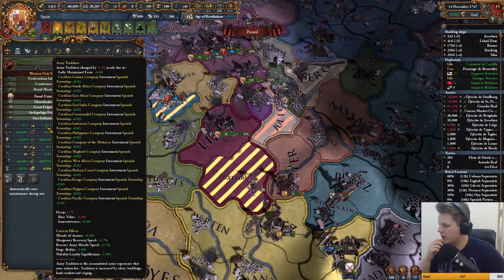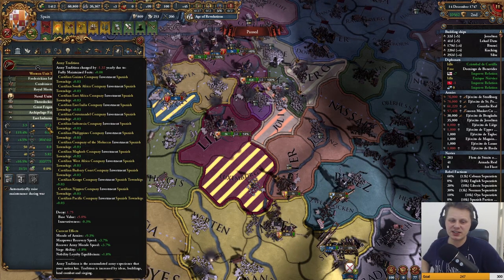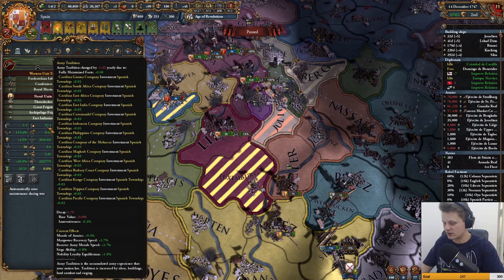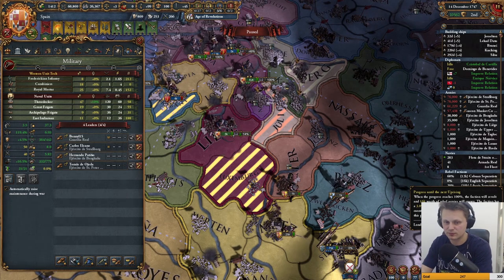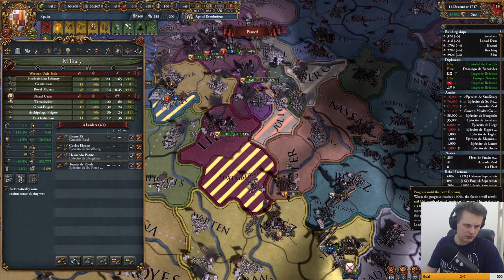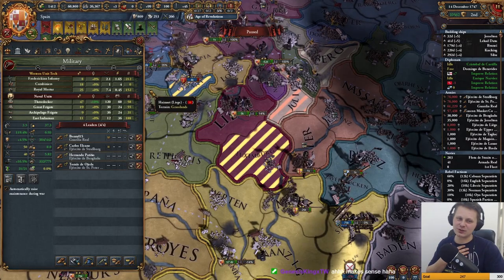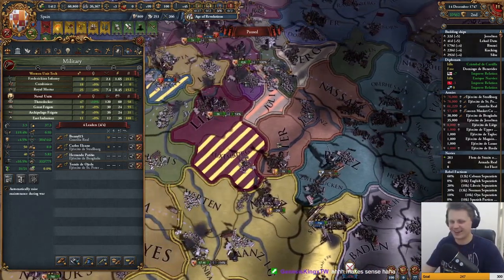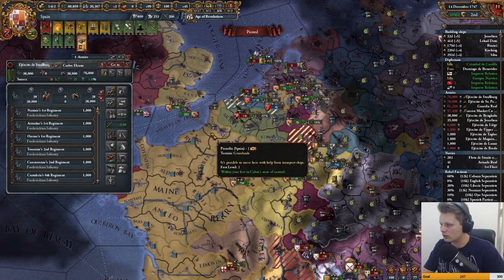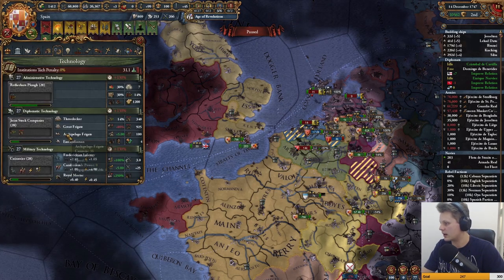We're getting a whopping 0.08 army tradition per year — I would like to see that climb up. What does the Discord command in the title do? It gives us the invitation link to the Discord channel. I saw someone else do it and thought it was actually smart, because I kind of hated having my trigger fire every several seconds or every so many lines — it's annoying.